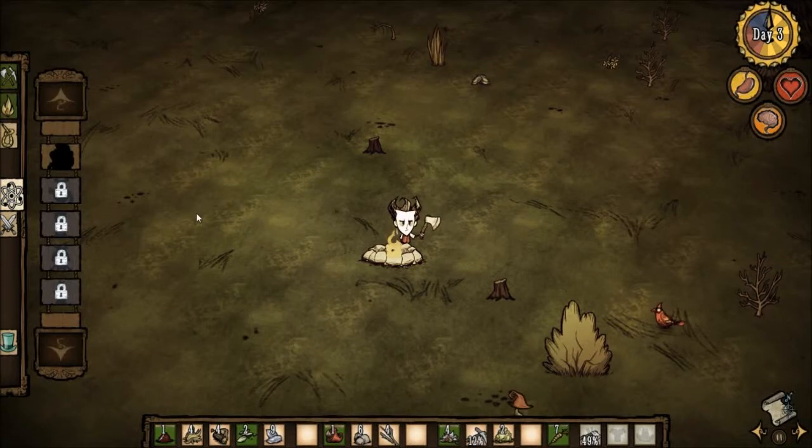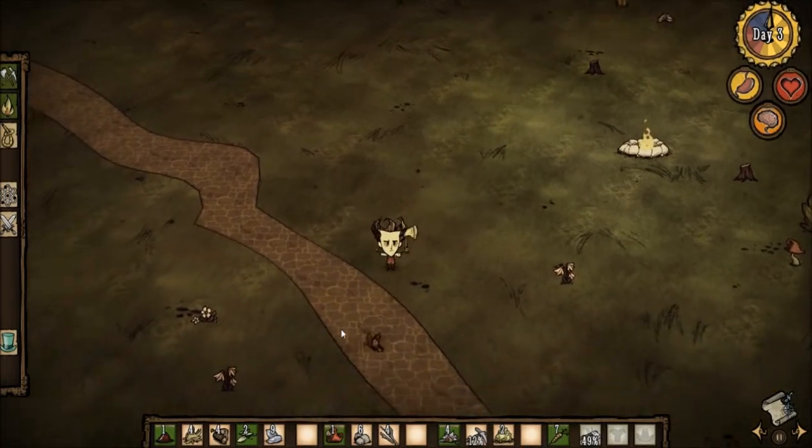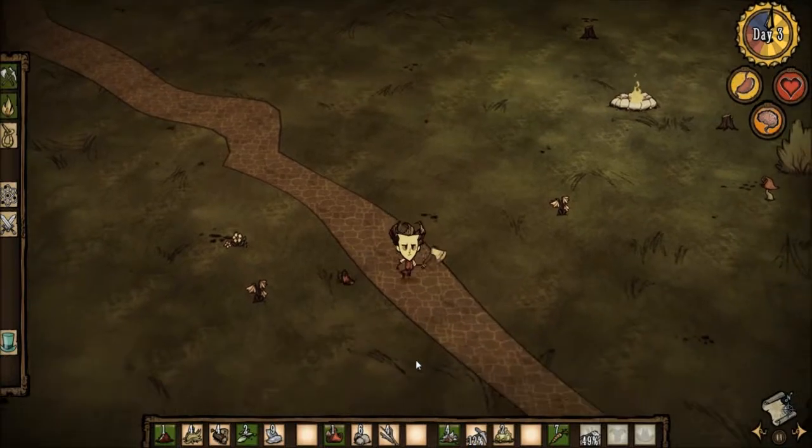Hi everyone, it's Emriana. On the previous episode, Wilson survived his first two days in the wilderness. We learned basic survival tricks like lighting a fire and getting food.